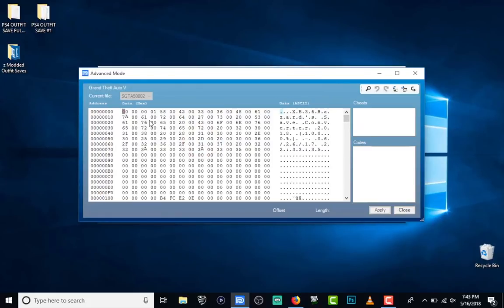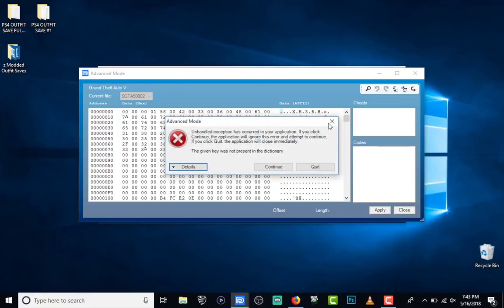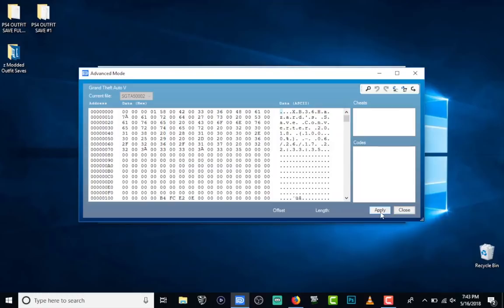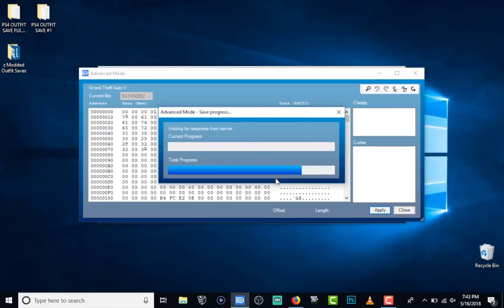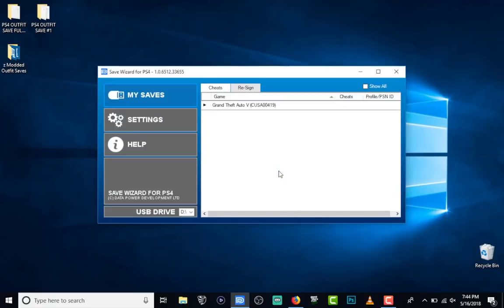Double-click one of those modded saves to import it. Make sure you're highlighted over one of the zeros and type in zero. You'll get a message — click X on that, then hit Apply and Yes. Now it's going to save the modded file and override your regular save. Once the progress bar completes, it'll say Modification Successful. Close out of Save Wizard and eject your USB.